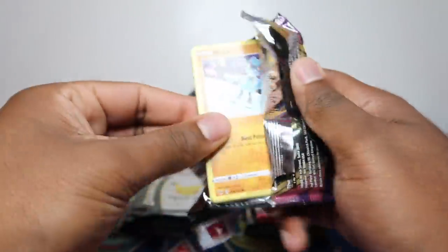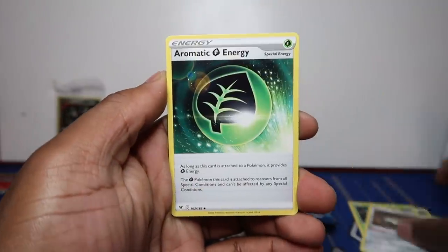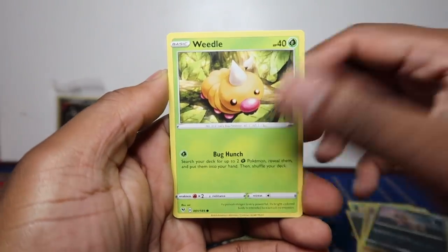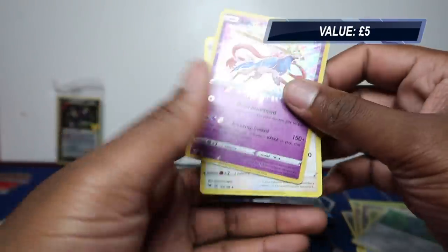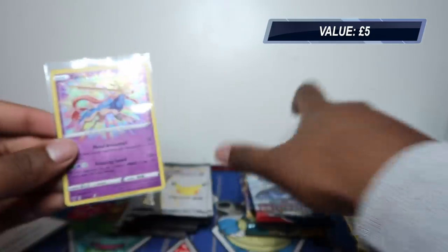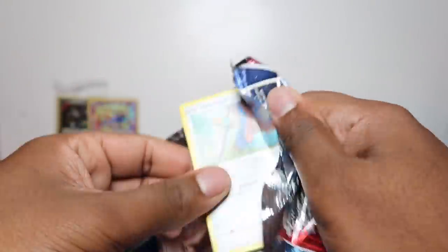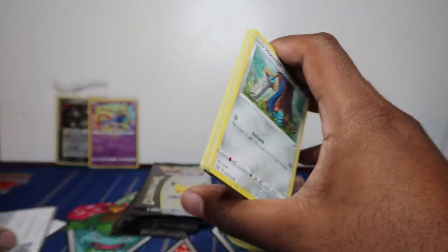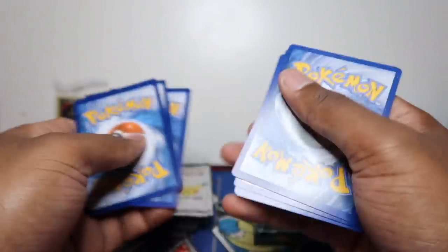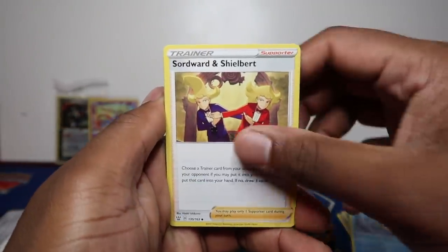Let's start with Vivid Voltage — we'll do the card trick since it's only one ETB. Going fairly quickly: Stun Fisk, Aromatic Energy, Rillaboom, Sandile. You get these five sort of shield era packs and if you can pull anything good from there it really does help. You can pull some awesome secrets — if you pull a rainbow Pikachu from Vivid Voltage you're automatically looking at a 100 to 200 pound card.